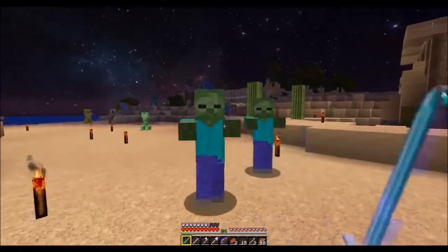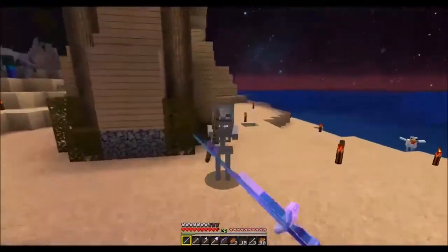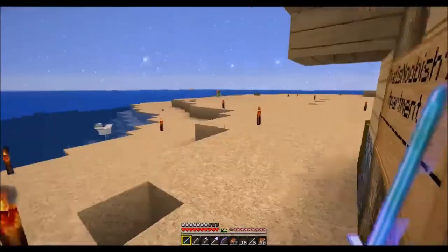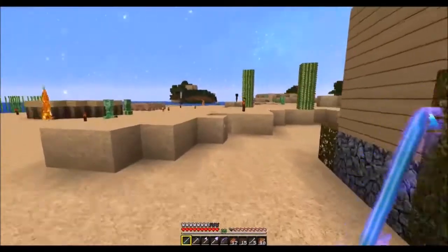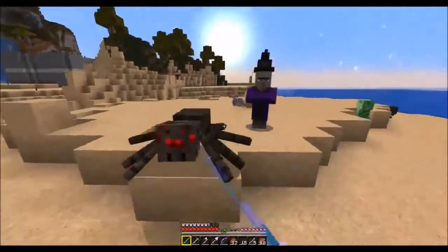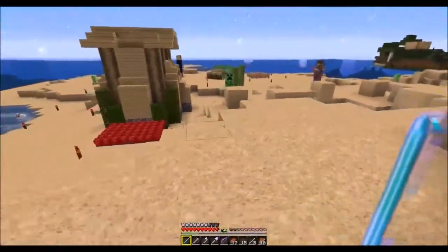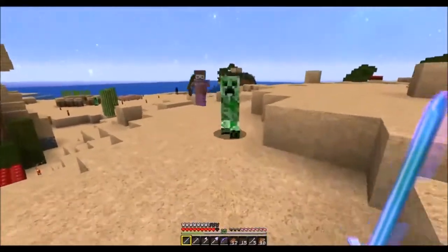I think we need the whole island lit up. I've got skeletons shooting at me, so I'm going to hide in a house until it's daytime and then we'll have a look around when there aren't so many mobs about. Okay, now it's daytime. There's a lot still burning off — keep an eye out for creepers because they don't burn. The witches don't burn either.